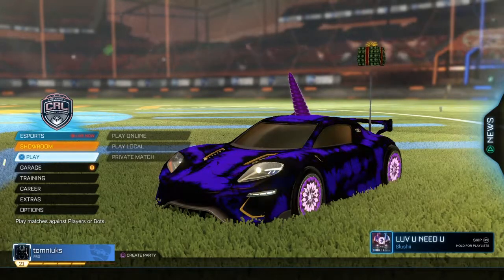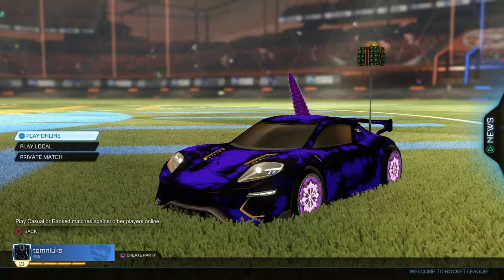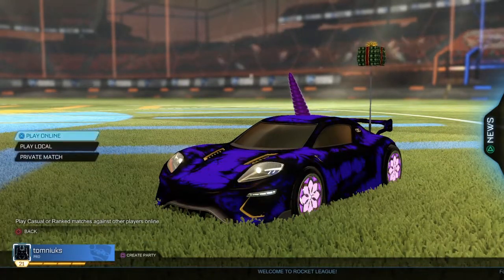Hello, what is up YouTube, Grimmy here for a video. For today's video we're gonna be doing a Rocket League glitch. When you first spawn in you're gonna see this screen — you're gonna want to click Play, not online but local.